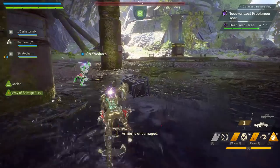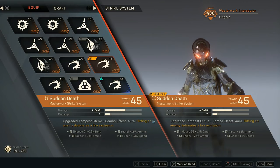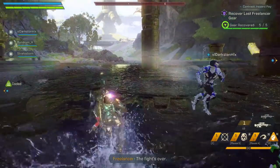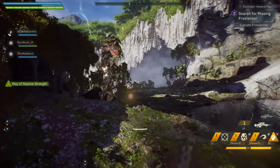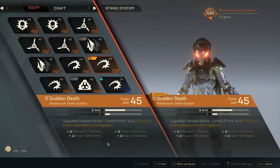For the Strike System, we're going with Sudden Death, or the Masterwork version Tempest Strike. Tempest Strike adds a ton of mobility, and hitting an enemy detonates a fire explosion giving us AoE damage. For inscriptions on your Tempest Strike, ideally you want the Sniper Ammo perk — this gives more ammo for your Truth of Tarsis sniper rifles. I have 25% extra sniper ammo on mine.